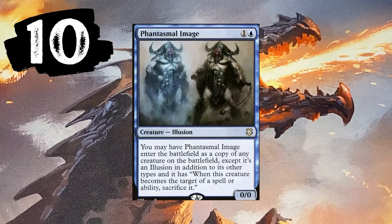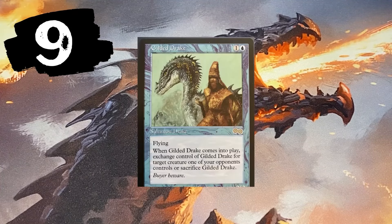Number 9 — Gilded Drake. He's amazing and his price reflects that: $350 to $500. One blue and one — a three-three flyer that lets you exchange creatures. Start blinking this guy and you can take everybody's creatures. Very, very strong card.